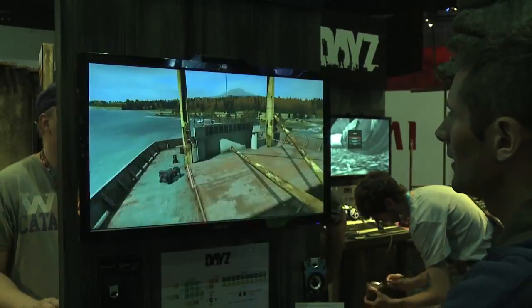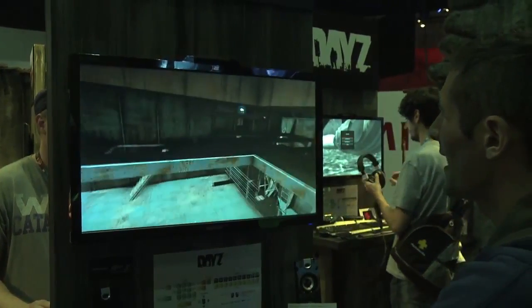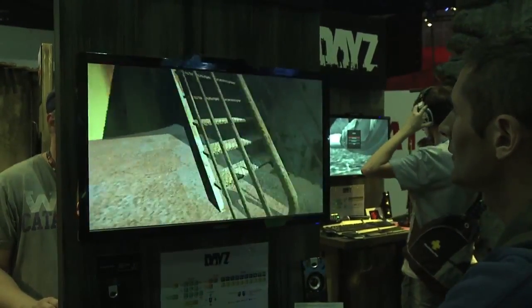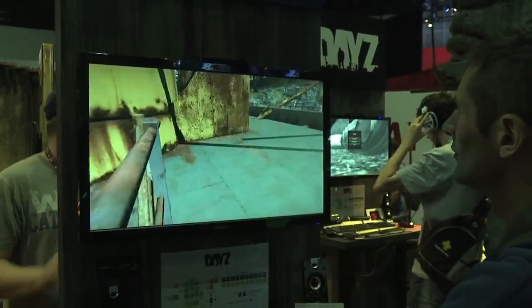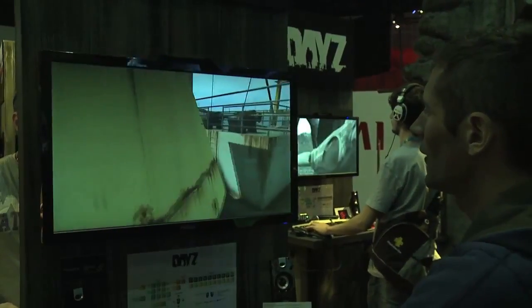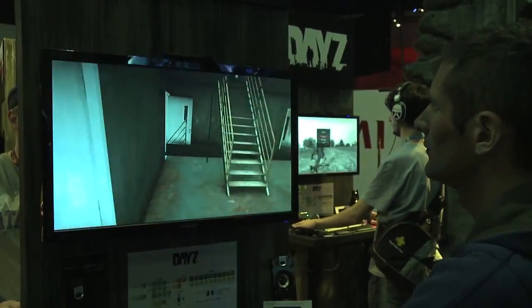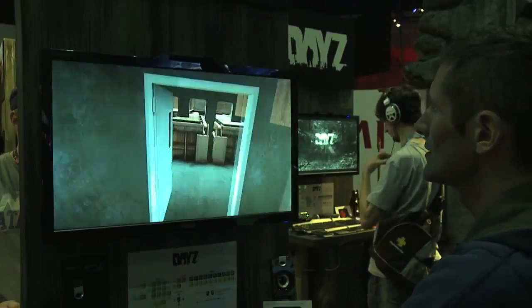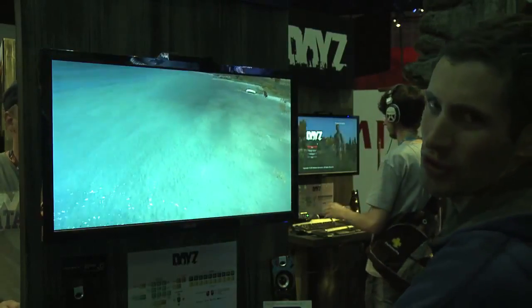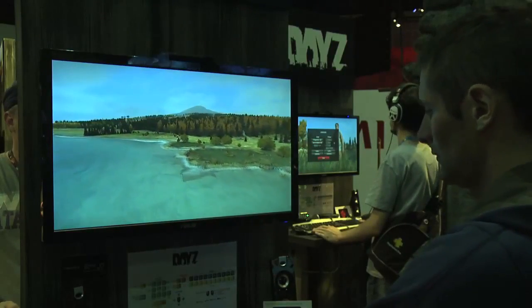You can go inside the cargo bay and up through. Let's go up the stairs — I'm trying to find the bridge but I'm not very nautical. This kind of looks like it could be the interior. There are all sorts of interiors and there'll be people going around doing stuff. This is the kind of stuff we're trying to add to the map to really fill it out.